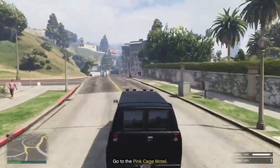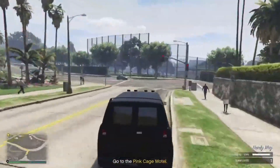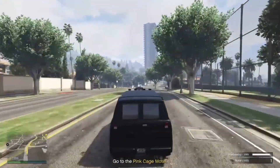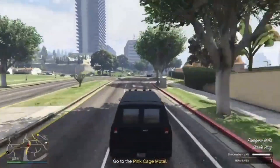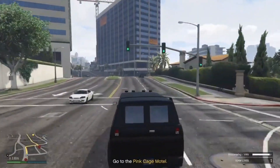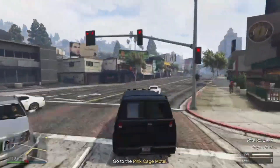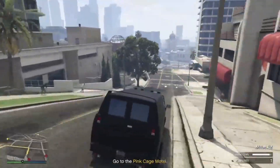Hey guys, it's Princess, and thank you so much for stopping by my channel. As you can see by the title, I am going to be teaching you how to obtain three female topless outfits, which is going to include a bow. The colors I'm going to be showing you are red, orange, and blue. I'd also like to give a big thanks for 1k subscribers — I really appreciate the love and support. If you'd like to see any specific content, let me know in the comments below. Now let's get straight into the video.